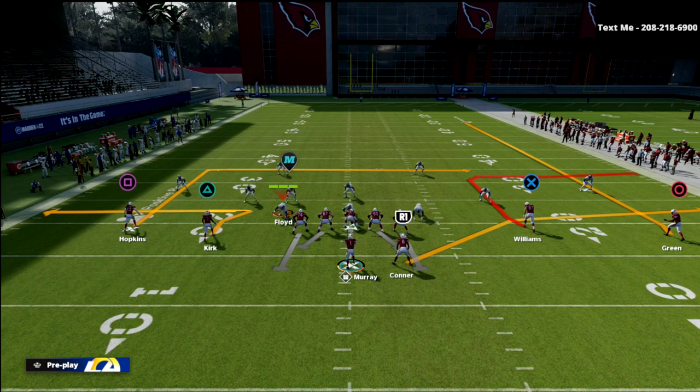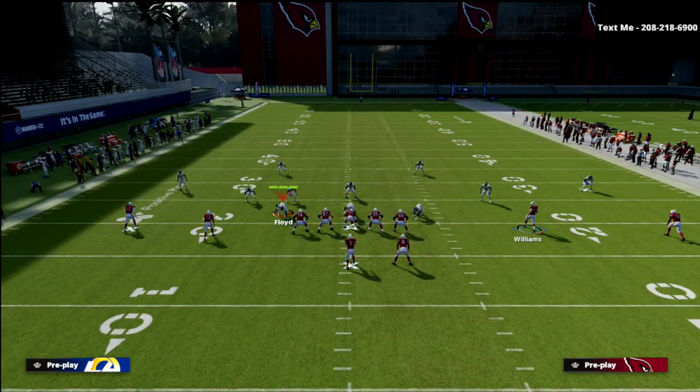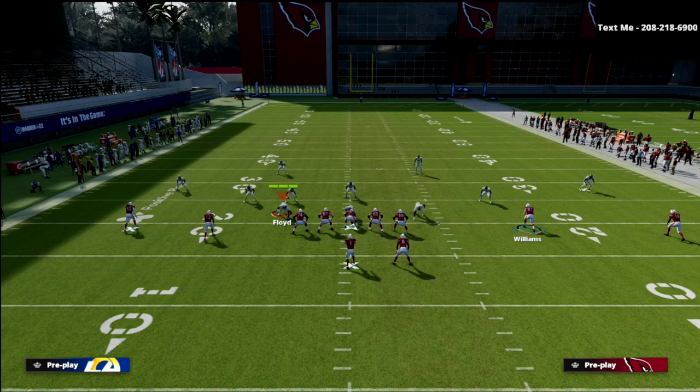Basically what we've got is a vertical threat or a vertical pull route in the number one receiver. Number two is going to run a deep out route. Now I want to say this really quickly — don't underestimate this route. The reason why it is so good, there's a couple of reasons.